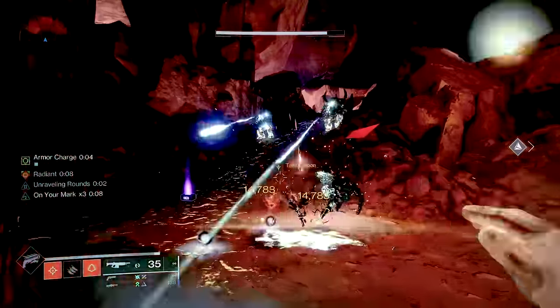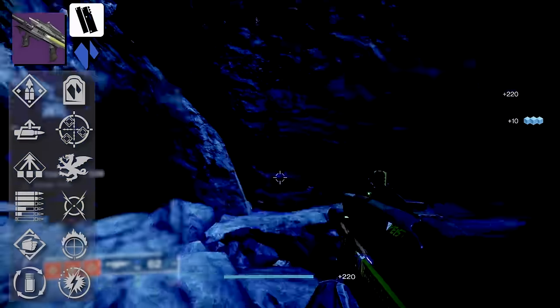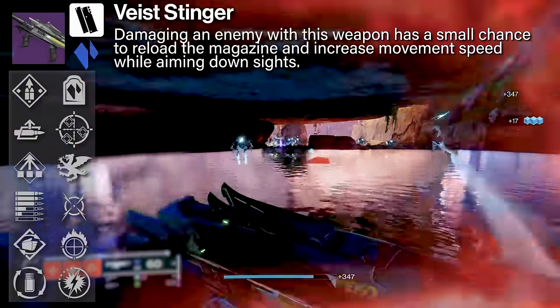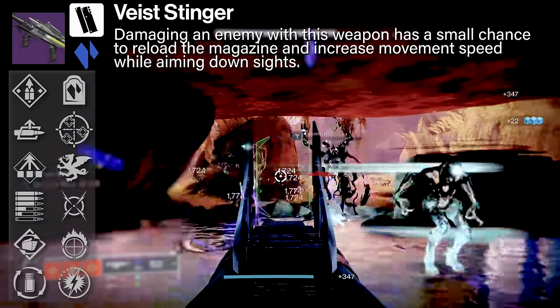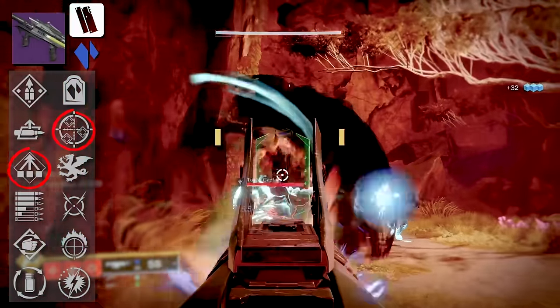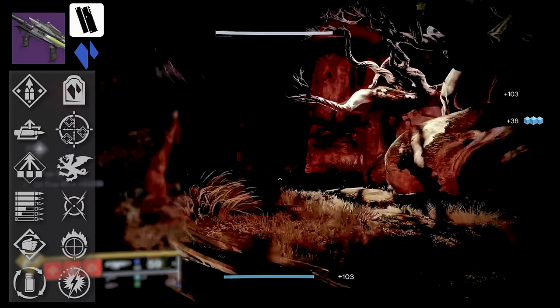Moving on to our Vice weapons. Starting with Crate — as a Vice weapon, all of these come with the Origin Trait By Stinger: damaging an enemy has a small chance to reload the magazine and increase movement speed while aiming down sights. Such a good Origin Trait. Crate is a rapid-fire auto-rifle with deep ammo reserves. You've got Stats for All, One for All, Overflow, plus Vorpal, and Headstone. For PvP players, use something else.